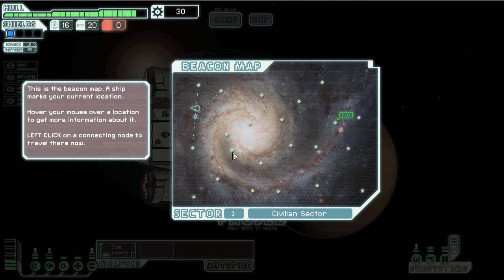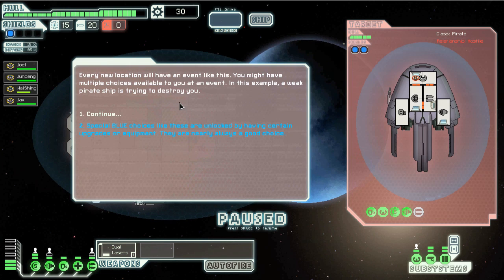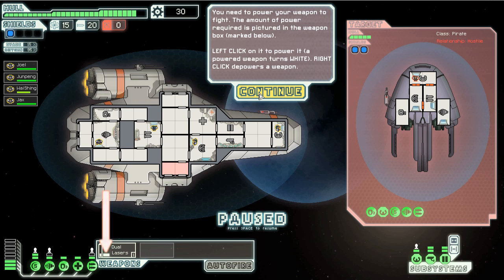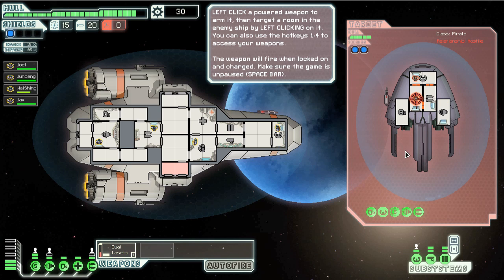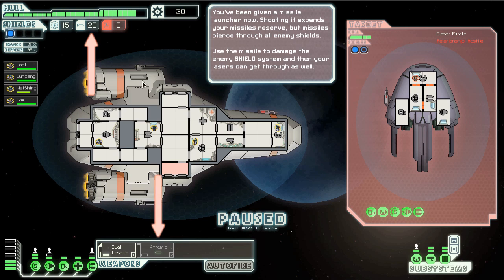We'll take one of those. I usually try going for the farthest one, but it doesn't really matter — this is the tutorial stage. Special blue choices. I'll just shoot at random. I usually always hit the shields first, then this. A missile launcher — I have 20 missiles.